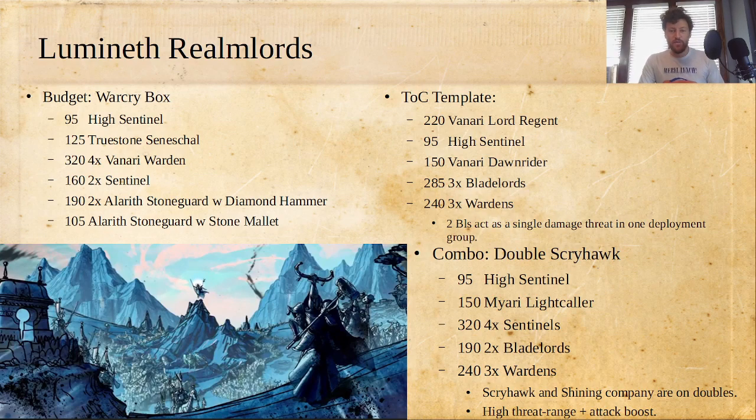For a combo list with Lumineth Realm Lords, you could go with Double Scryhawk to really boost attacks into the stratosphere. A High Sentinel and Mayari Light Caller with four Sentinels for the shooting — both the High Sentinel and Light Caller make each Sentinel into a really incredible threat. Round it out with two Bladelords and three Wardens. Scryhawk and Shining Company — the warrior ability for Lumineth — are both on doubles so they don't fight for space, which is really nice. This is going to be a solid list for any hunter mission, and you have the numbers to play objectives too.